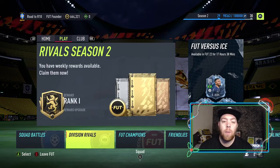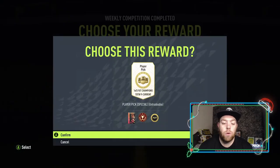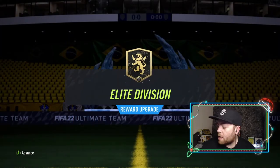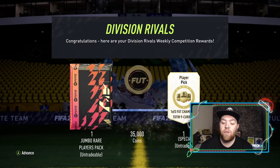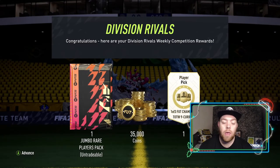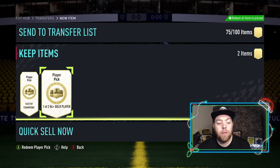We're going to start by claiming rivals rewards — as always, go right down the middle, go for the untradeable 35k and the 100k. I'm still recording, that's the main thing. We got 35,000 coins, a red Team of the Week player pick, and a 100k pack which we are saving for Team of the Year.